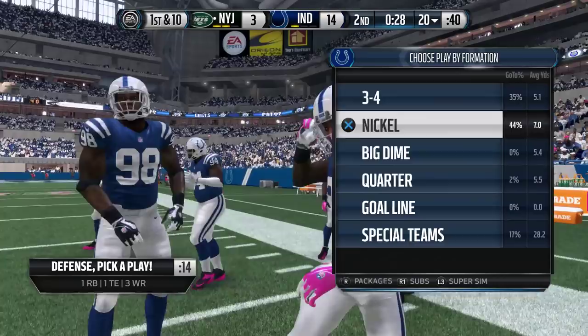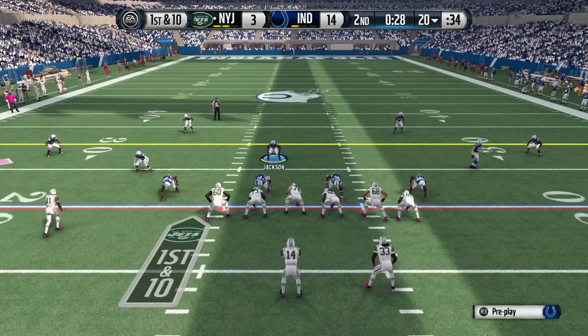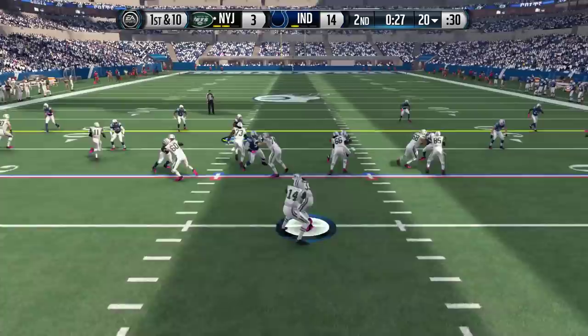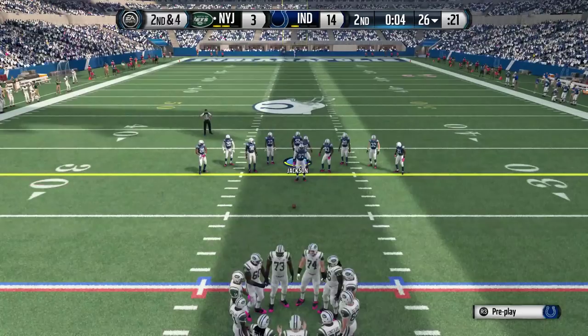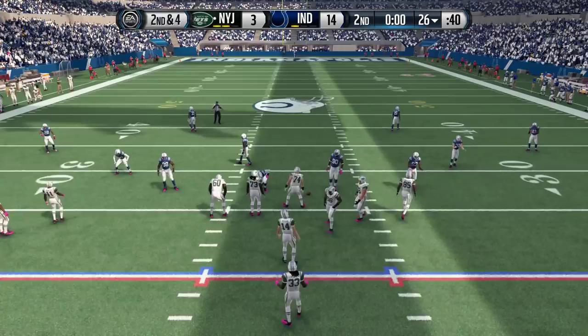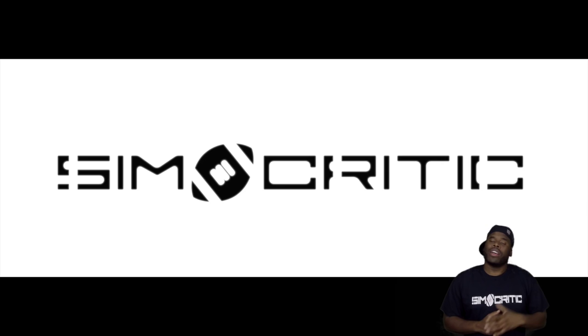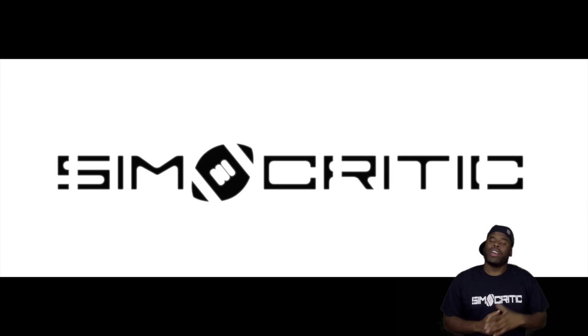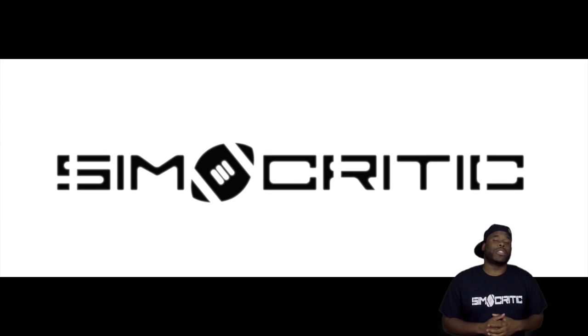To recap: if we can tackle those core elements, especially the gameplay stuff, it allows us to do so much more — like dynamic weather where a QB with small hands is worse in rain or snow. As always, leave your thoughts and comments, and hit that like button. If you want to interact with me live, head over to Sim Standard Radio every Thursday night at 8 PM Eastern with Smitty and Azure Fat. The call-in number is in the description. Click the link above for more content, and don't forget to rate, comment, and subscribe. Until next time, lights out.